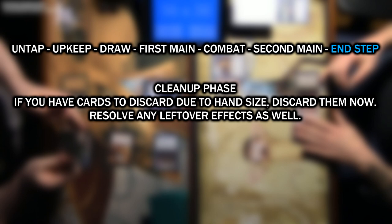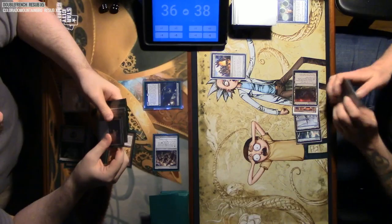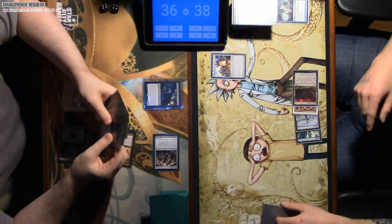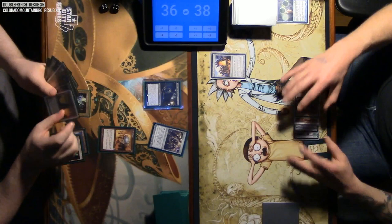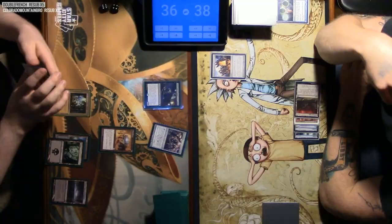All of these phases combined make up one turn. You keep going back and forth in turns until one player is the winner, usually determined by one player making the other's life total go to 0. Most of the time, you end up skipping a large portion of these phases just to shortcut. If I have no creatures and nothing else to do, I'm going to just say 'pass turn,' signifying that I'm not going to go through the rest of the phases.